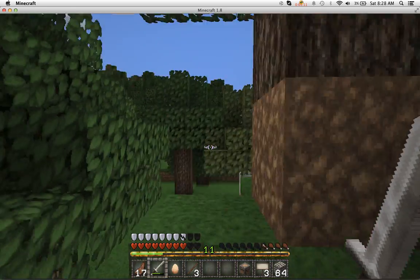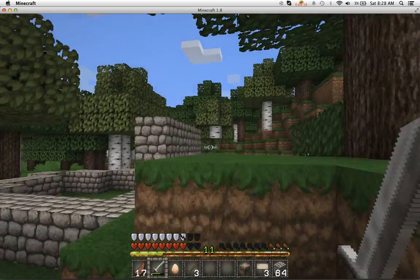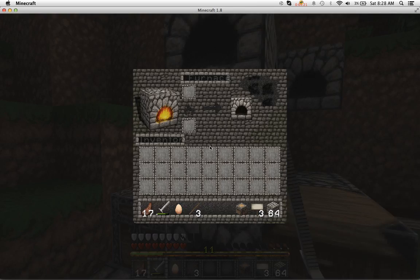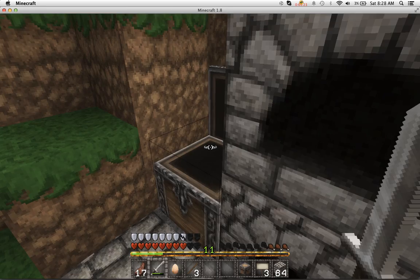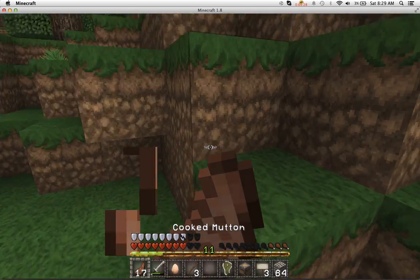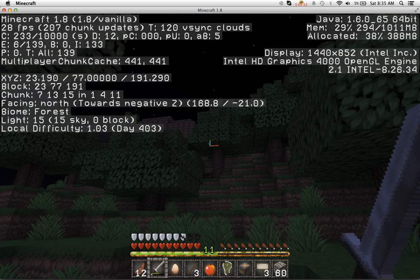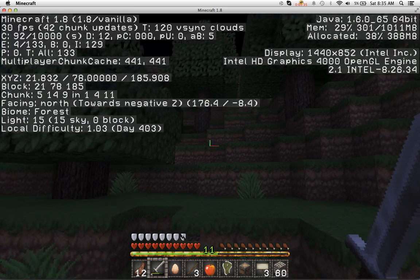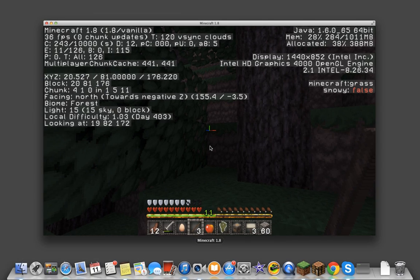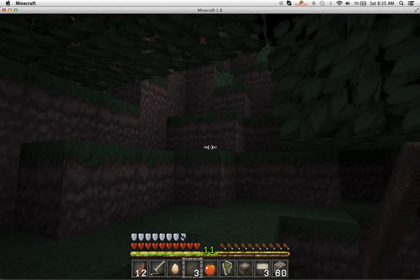Sorry if it's laggy. Here's my own house — let's see if we can scavenge anything. A bed... nothing, nothing. Okay, let's go to his house. I'm going to pause and head over. And here we are. Sorry if it's laggy, as you can see it's like 32 FPS. Bad Wi-Fi at the house.